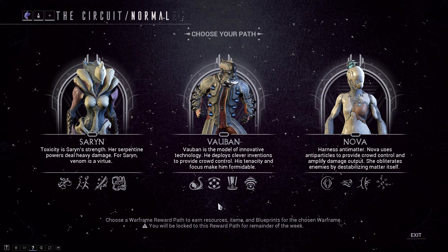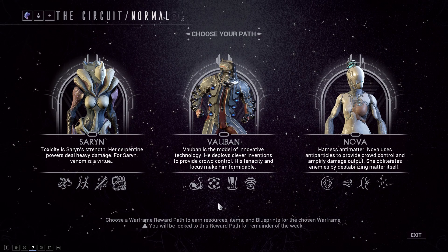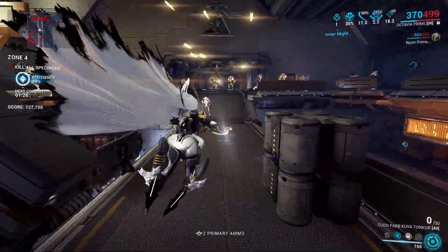If you're lucky, your week will have Cora in the rotation, which is the 10th week. And then you can just farm her while playing the Circuit.